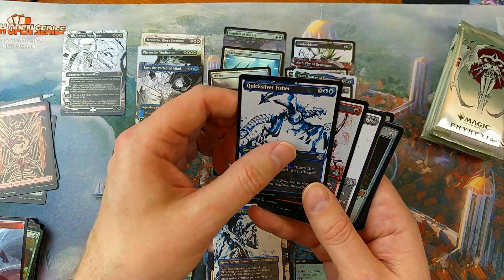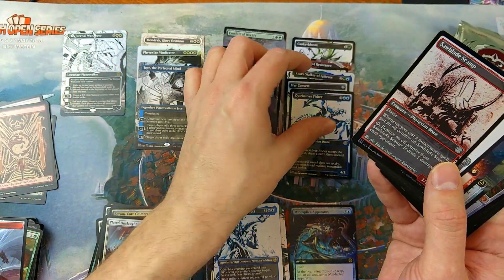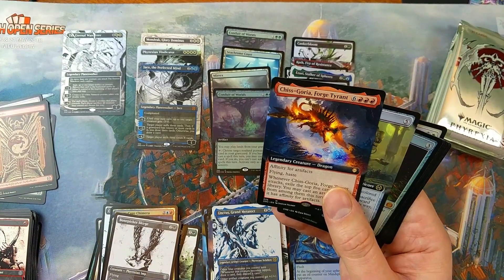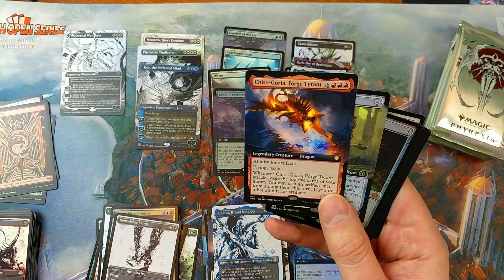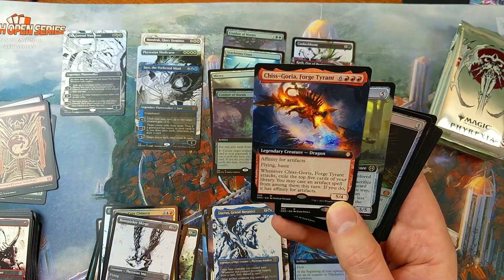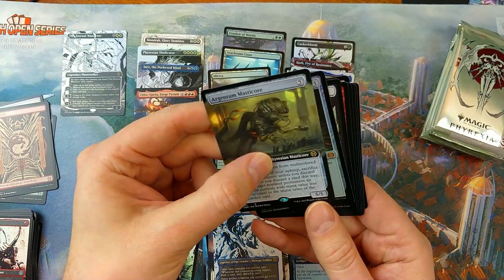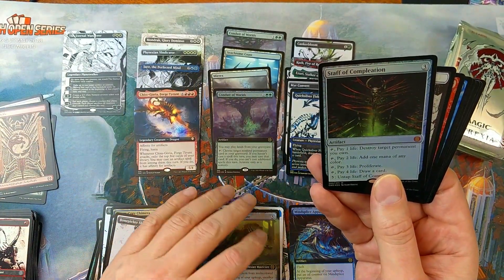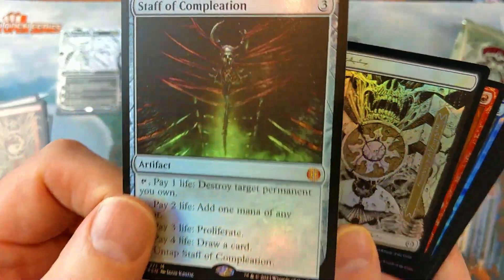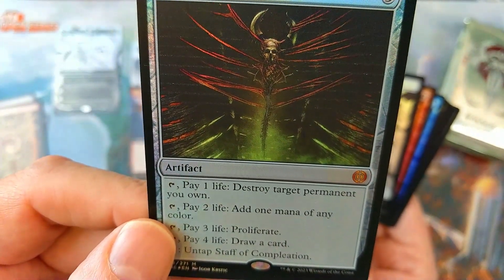They drop down to the lowest level where the tree is. They go into the tree and they want to detonate the Silex. Karn is in pieces there and says 'you're too late.' Conduit of Worlds — there we go again, another one. We got Unctuous Grandeur, meta ticked. We have a mythic back there — two mythics actually. Quicksilver Fisher, and a Sawblade Scamp. Chriscoria, Forged Tyrant is a dragon with affinity for artifacts — flying, whenever it attacks exile top five cards, you can cast artifacts. Argentum Masquerade.